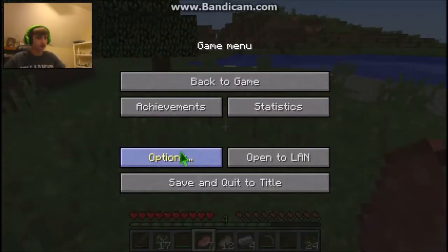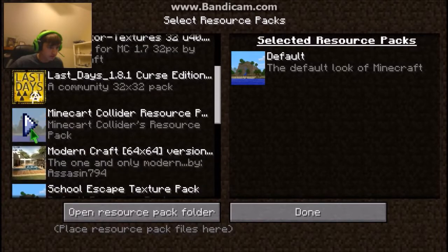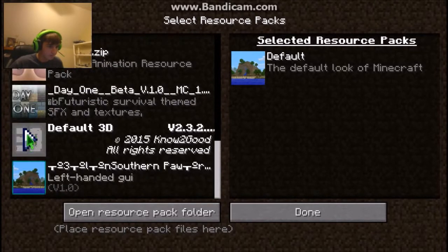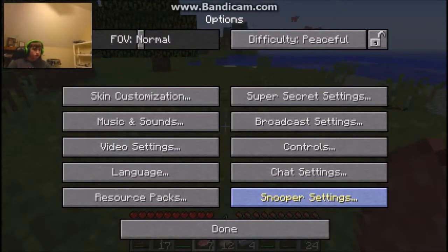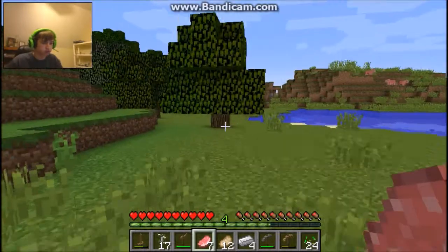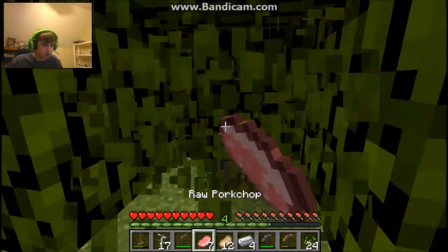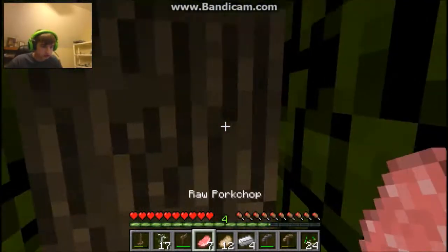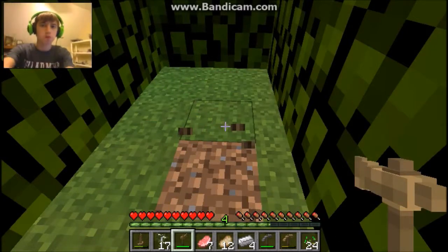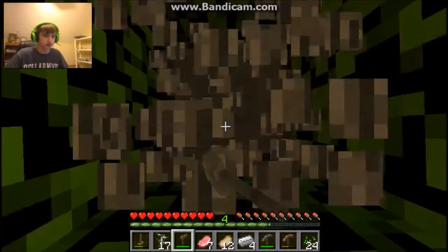I'm gonna go ahead and turn on that resource pack. Alright, here we go — yeah, now my tools are all 3D and stuff. There we go, that looks better.